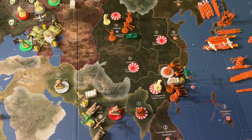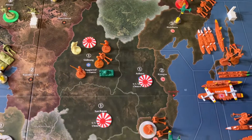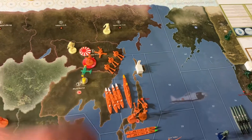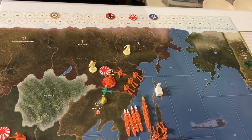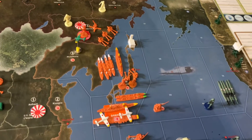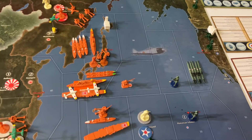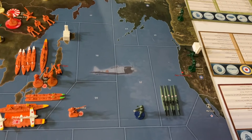The Japanese consolidated their hold in China, defeating the last of the Nationalist Chinese. They launched a ground invasion in the Far East to clear war on the Russians, and then pulled their fleets together.